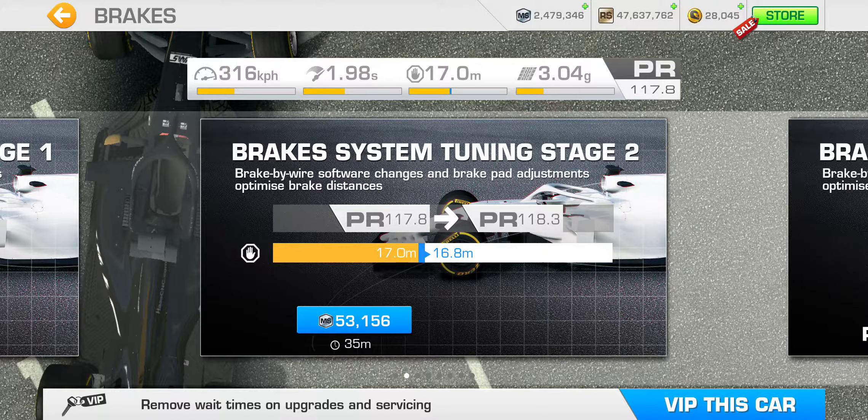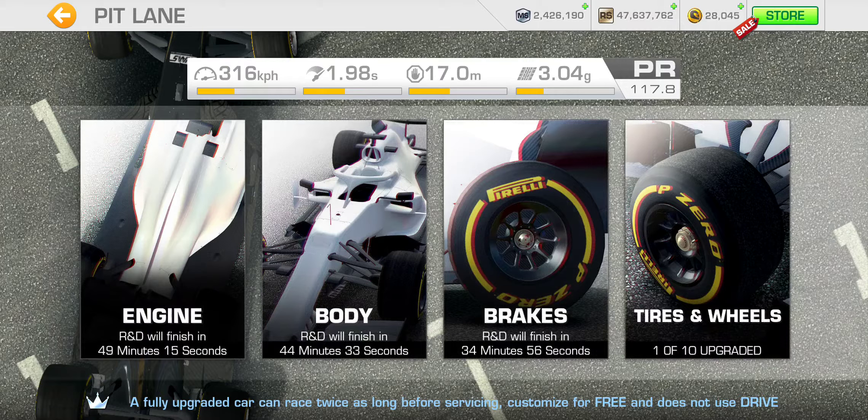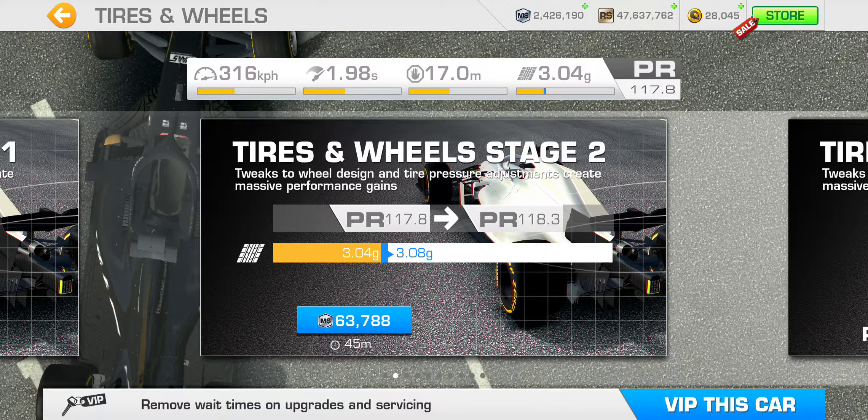The brakes upgrade is also a 0.5 PR point boost and decreases braking distance by 0.2 meters, costing 53,156 motorsport dollars. By the way, these upgrade costs are the same across all ten cars, so that doesn't make any difference. What will make a difference — as I've explained in a previous video — is that depending on the base PR your car choice is starting at, it will determine a different upgrade path to reach the minimum PR requirement of 126.6.